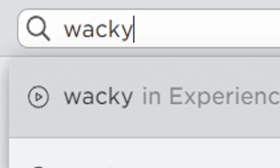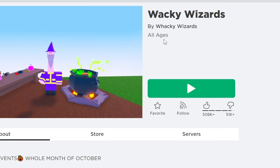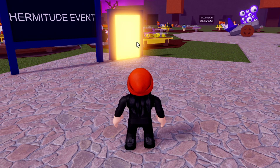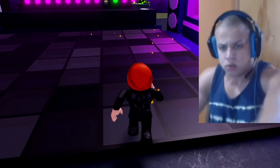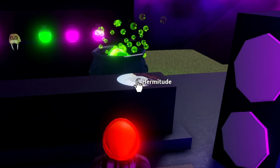For the first item, search up Wacky Wizards and join this game to get a free t-shirt. Once in game, you need to go to the yellow door to collect the secret disc. You will then see the secret disc on the desk, so make sure to collect it.